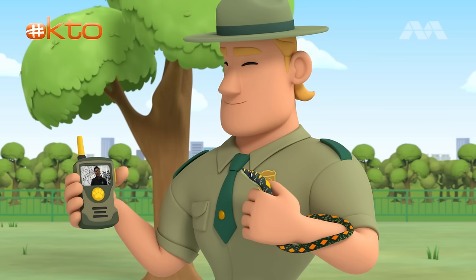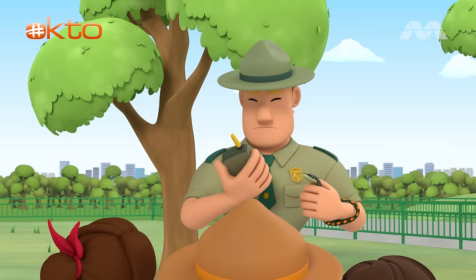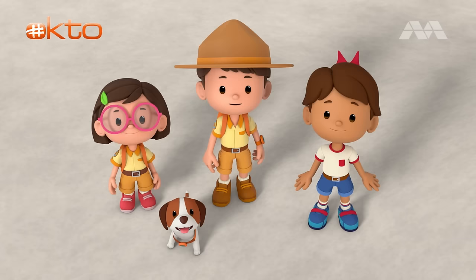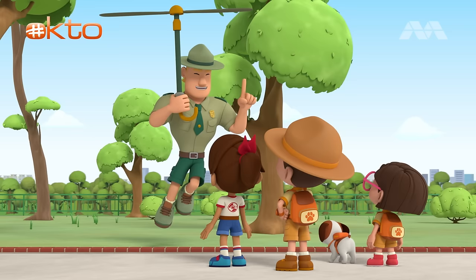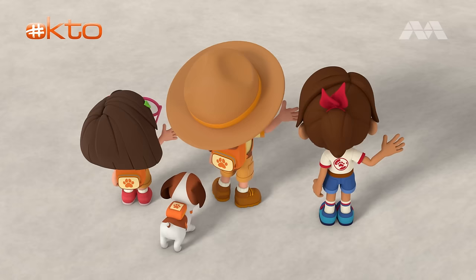Ranger out. Sorry, Junior Rangers — I have to leave now, there's an emergency nearby. Will you be okay watching the snake on your own? No problem, just leave it to us, Ranger Rocky. Remember, don't get too close to the snake. See you around, Junior Rangers! Oh no — the paradise tree snake is gone!